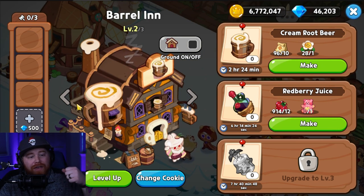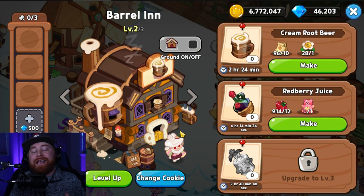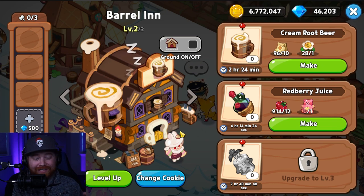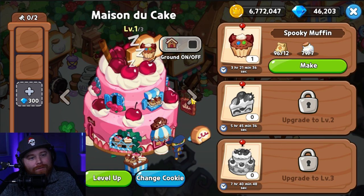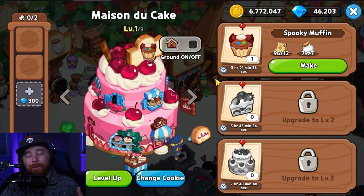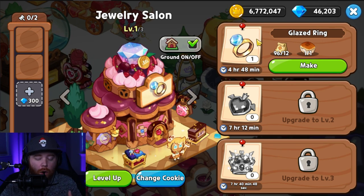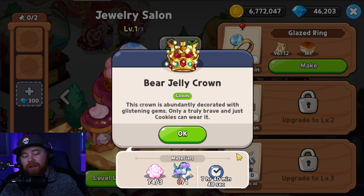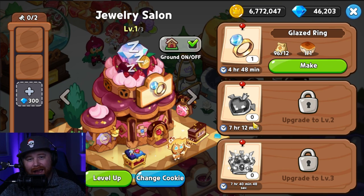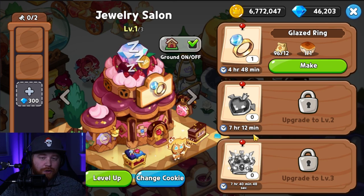For the barrel inn, level 2 is the maximum I'd push it to — don't go for the vintage root bottle, as it requires a lot of additional resources from buildings that take a long time to produce things like cupcakes. For the mason dew cake shop, level 1 out of 3 is best — those muffins take 3 hours and 21 minutes to craft, definitely not worth it. For the jewelry salon, the only thing you need are the glazed rings. Beyond that, ruby berry brooches and jelly crowns take 4 hours to make and require higher-level materials like dream catchers that you'd need to unlock by pumping more upgrades into other buildings.